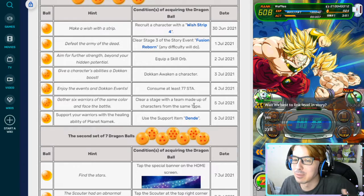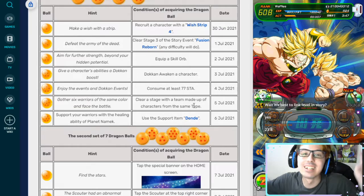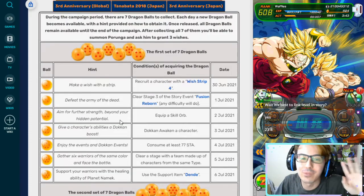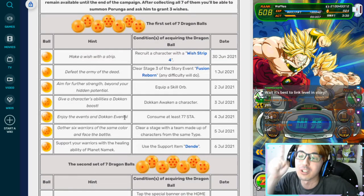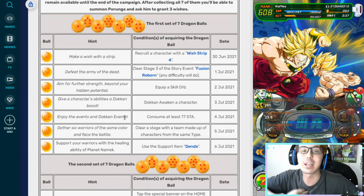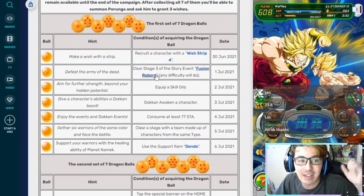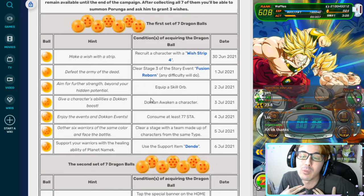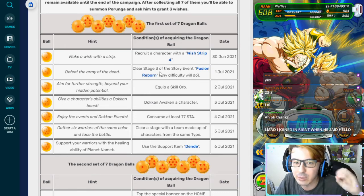Hello everyone, my name is Waffles and today we're going to talk about how to get the first and second set of the Purunga Dragon Balls, because it's super important and you are running out of time to do it. If you're like me, you might have been behind and forgotten. I'll leave a link in the description below, but if you're more of a visual learner, I'll have footage on screen of us actually completing these events as we talk about it.